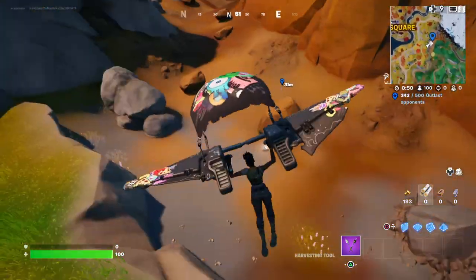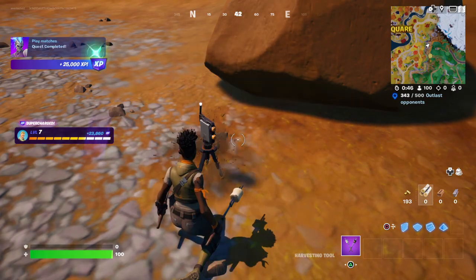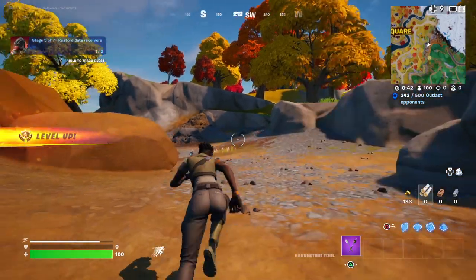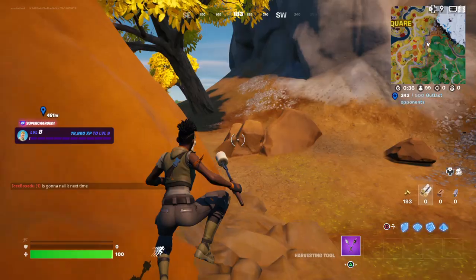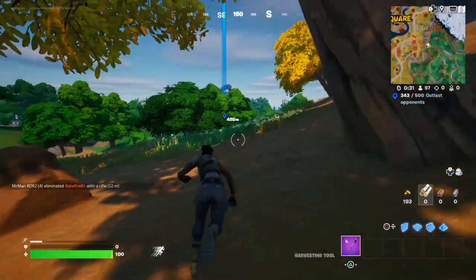Hello and welcome back to Fortnite. I'll be showing you how to restore data receivers. This is one of them — that's what it looks like, it's on the ground. You just gotta do two of them, so I'm going to go over 500 meters in this direction and get the second one. There are three, you can get any two that you like, so I'm just going to do a sprint over here.